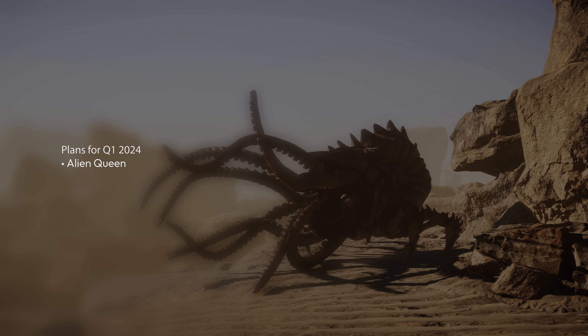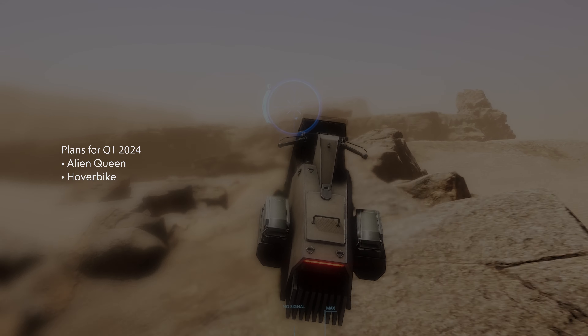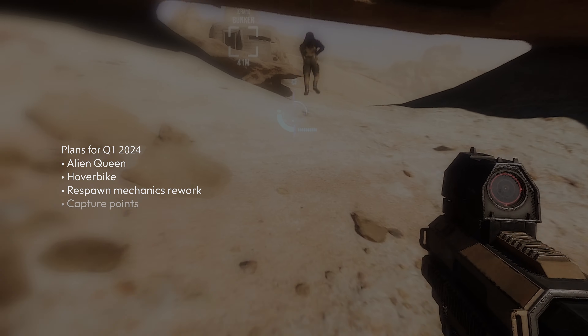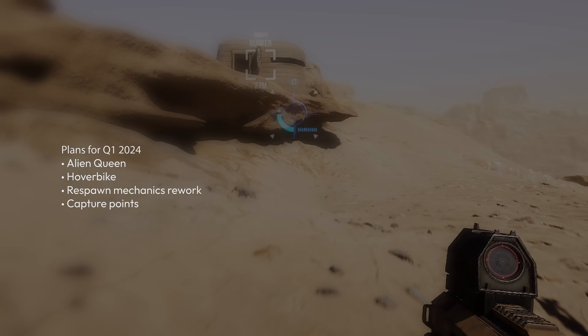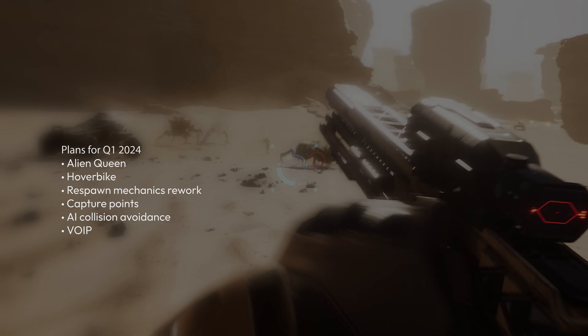The Alien Queen as the main unit of the aliens. The hoverbike for quick transportation without using teleportation. A rework of respawn mechanics. Capture points such as bunkers and other points of interest. AI collision avoidance. VoIP, including proximity chat.